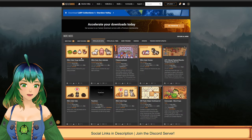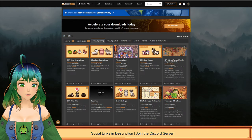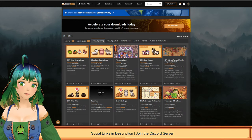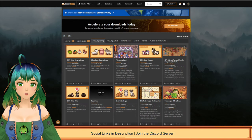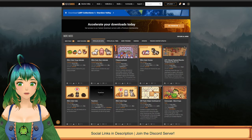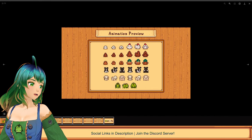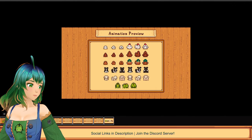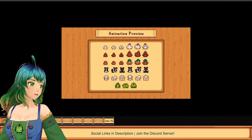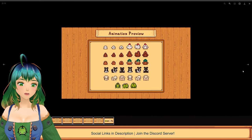The first ones we want to cover today are all of Ellsmott's. Now Ellsmott's are not new — they have created a lot of retextures for animals in the game previously. However, for 1.6 they have made all new mods just for that update. So we're going to be covering the Ells Cuter Coop Animals, which we can find here, and I will link these as we go along. This introduces a lot of new textures for all of the coop animals in the game.